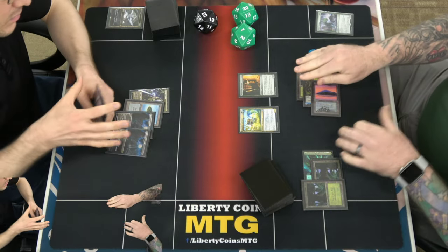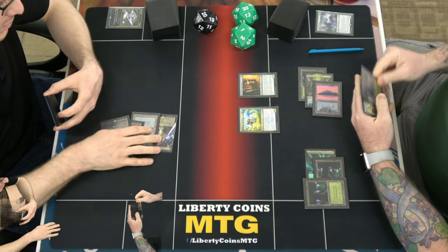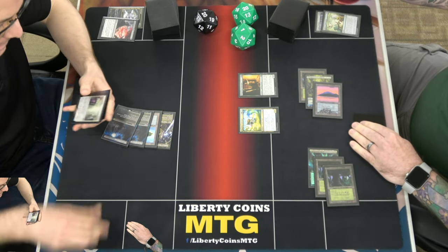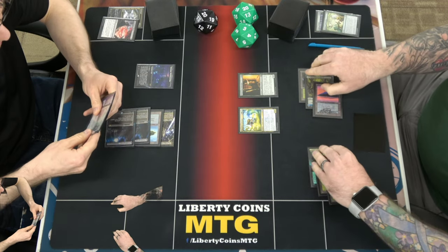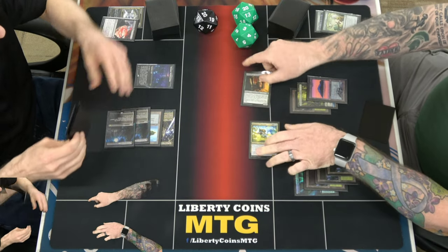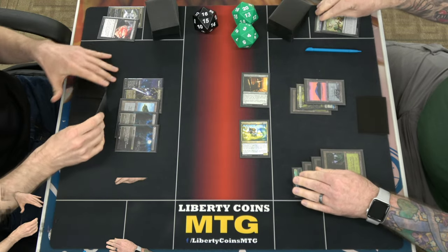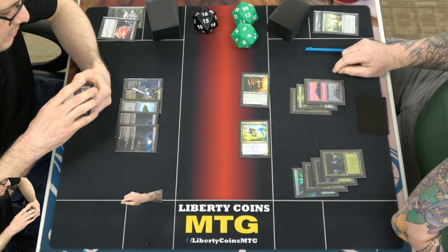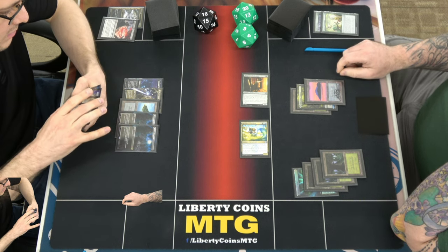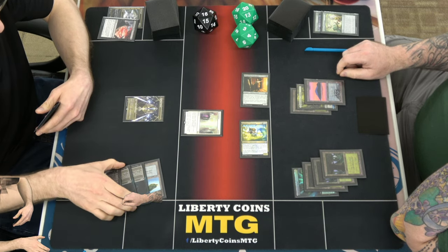Two guards in here. Play Takenuma — pass. That's the no-land, right? Yeah. Flat forest. Combat. Depopulate. Depopulate.